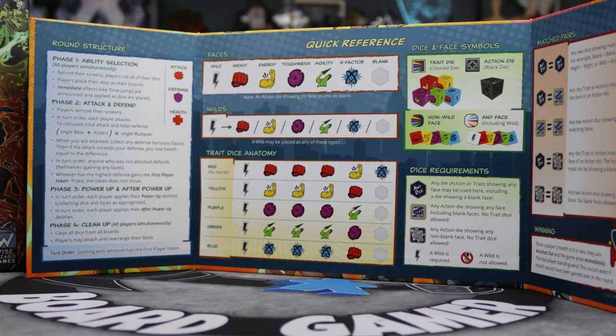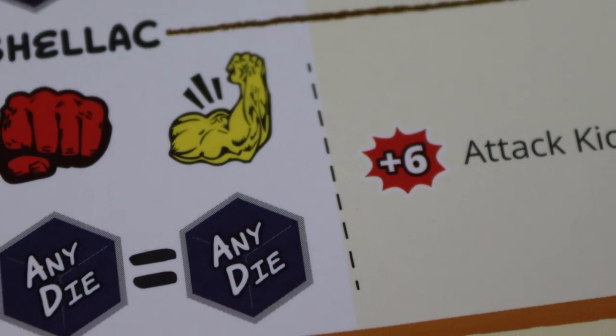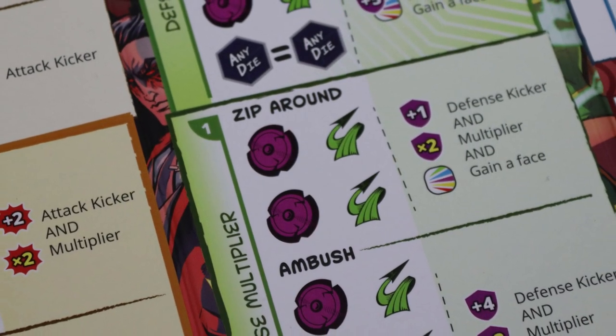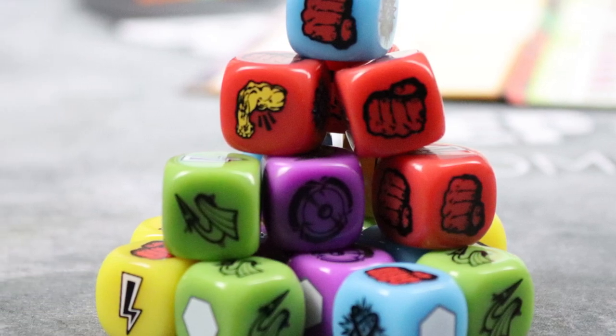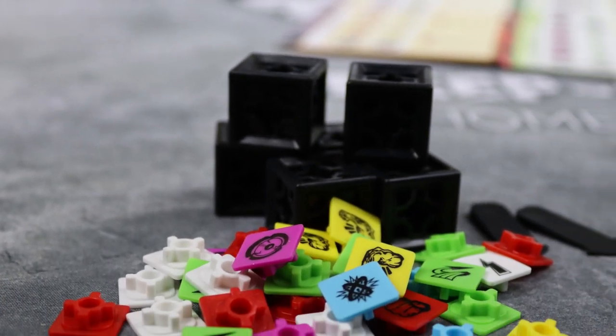And yet the game has some meat on it — it's not just randomly rolling dice and seeing what happens. You can actually be very smart with your plays. When you start the game you have five to six dice depending on your character, and of course you want to acquire more dice to be more deadly and to activate those abilities that require the most dice, which give you the most attack or defense.